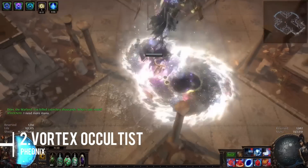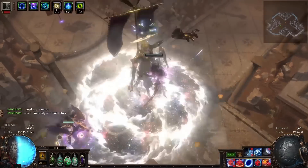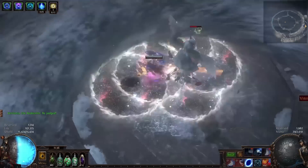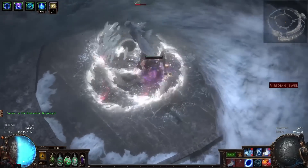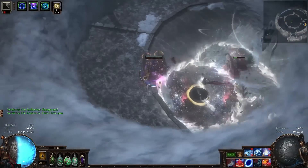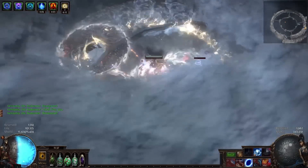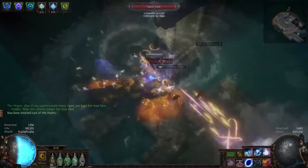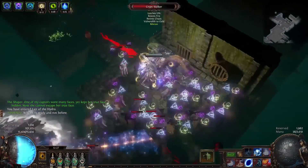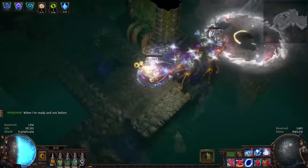The second build we're going to curate is Phoenix's Vortex Cold Snap Occultist build. Anyone who's followed my channel will know I also have a build for this which is a little different — essentially the most giga chad of the giga chad builds. This league it needs no change, it's super consistent. My variation is Chaos Inoculation, meaning you're immune to chaos damage, and it uses Aegis Aurora, which is clearly my favorite item in the entire game.